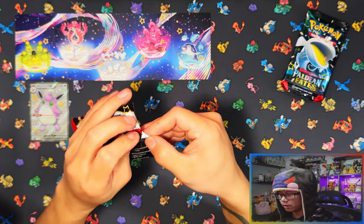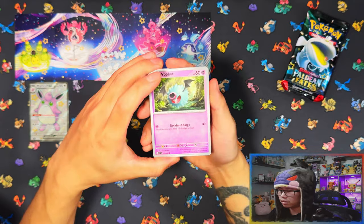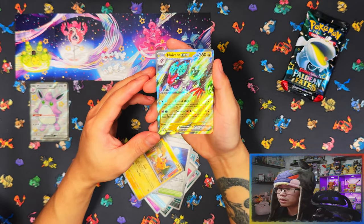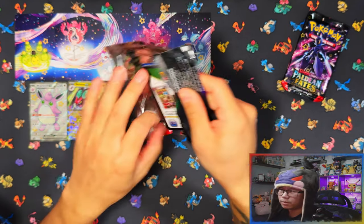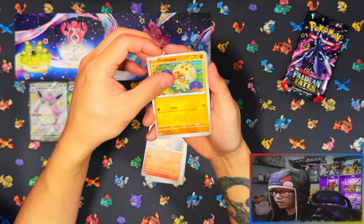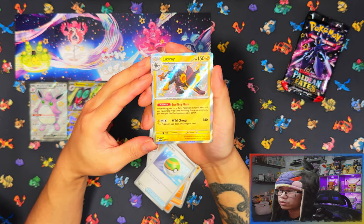Thinking about it now, for the full art trainers I've only pulled a few — I've watched a few videos and those Paradox and Fates students seem to get hit everywhere. I haven't pulled a single one. Full art trainers I've only pulled Judge. There's Judge, there's the Paradox and Fates students, there's Clive — I think that might be it, so there's only about five full art trainers. I think there's a baby shiny in this one — yep, baby shiny! Let's go! I spoke too soon — now I'm pulling doubles.